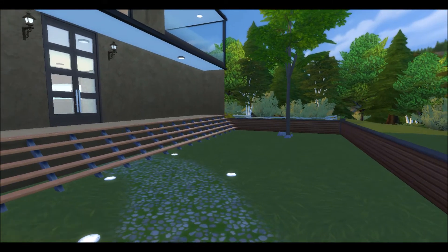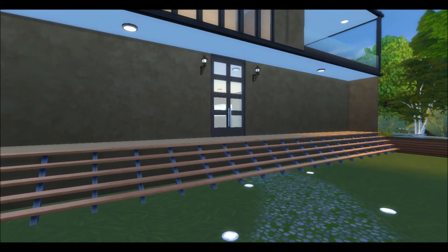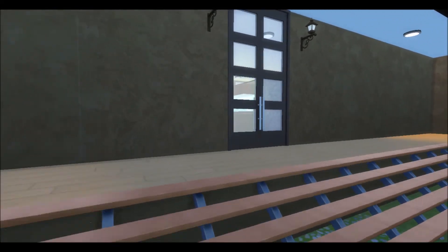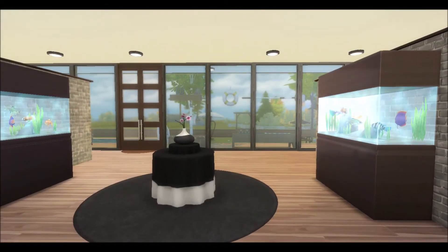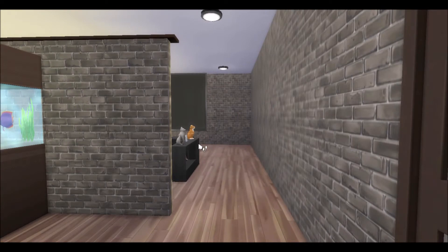On the opposite side you also have a tree, as well as a second story porch area. As we come into the front part of the house, you can see it's got that stucco feeling on the outside, but on the inside I've made it more New York style chic modern — with brick inlaid walls and wooden flooring, which kind of gives it hipster vibes.